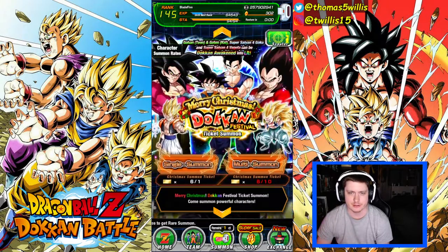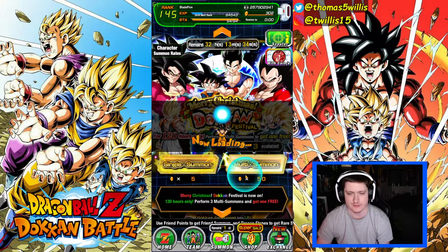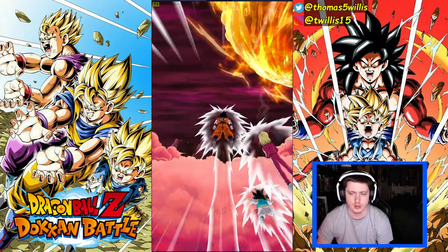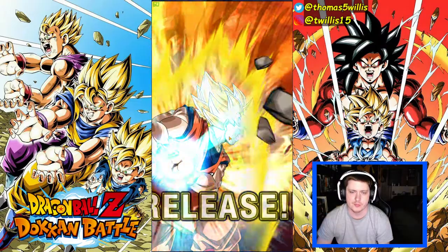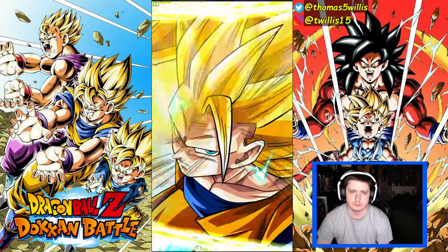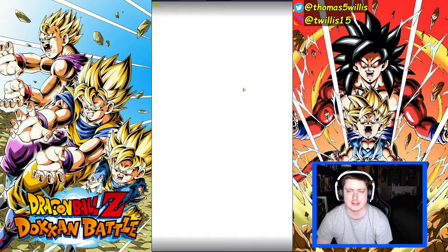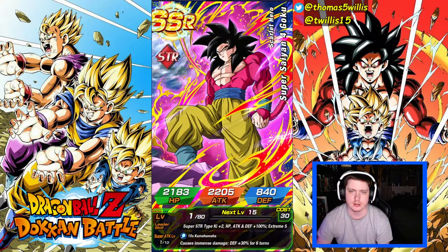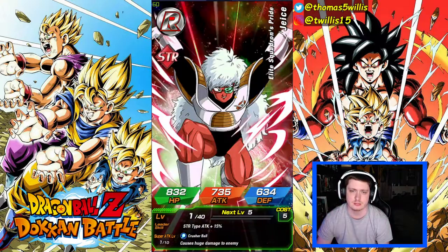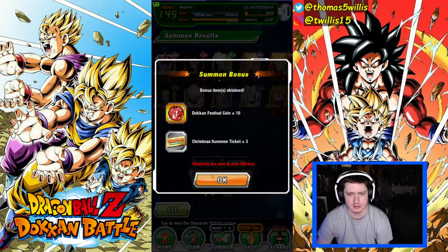This applies to Kale and Caulifla as well — if I can get them in one rotation or with less than a rotation, with however many stones I have left, I'll go into the Kale and Caulifla banner. Let's find out. Super Saiyan 3, Super Saiyan God — alright, 3 plus chances at featured units. Another Super Saiyan 4 Goku, Super Gogeta. Super Saiyan 3 Goku — that was a good summon. Already pulled the Goku so just a dupe.